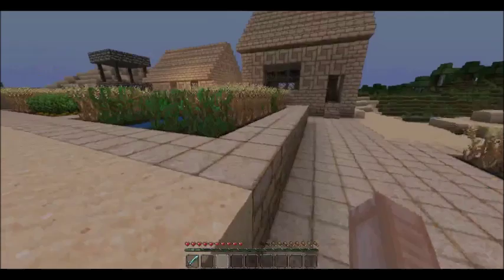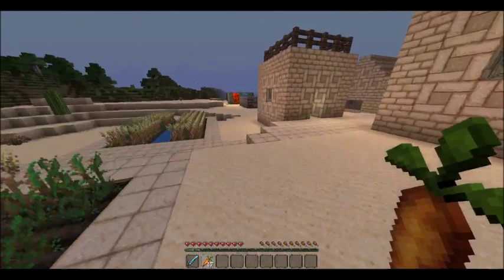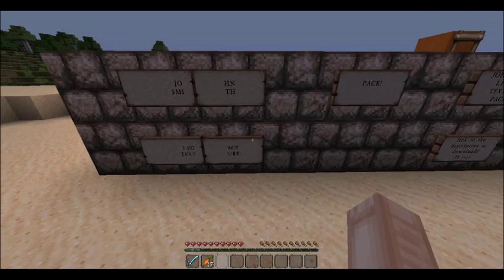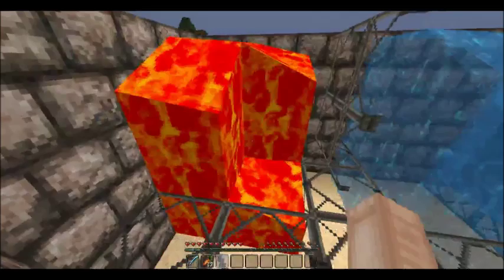This is like wheat and carrots over here — I might take them with me just in case. Juicy carrots! I'm basically going to be showing you the John Smith Legacy texture pack, or resource pack as it's now called, and the link will be in the description so you can use it for your own Minecraft.